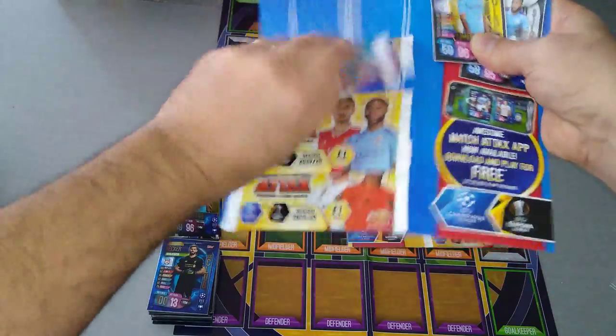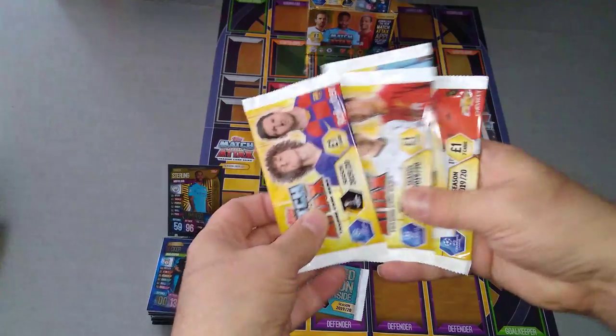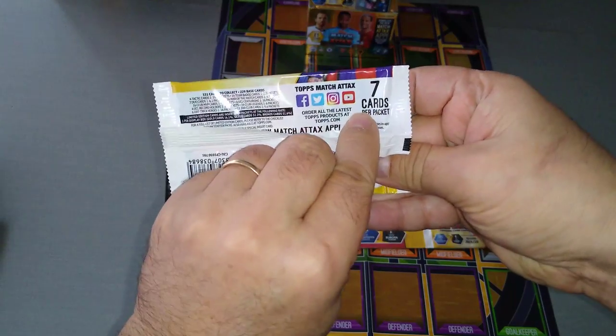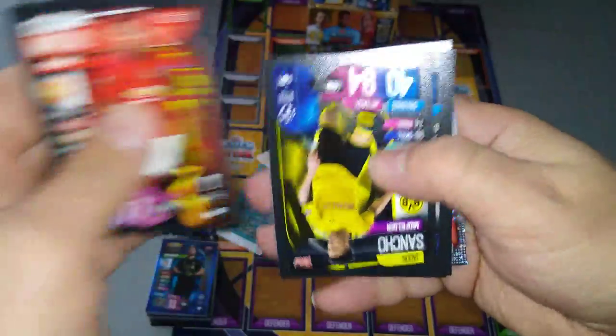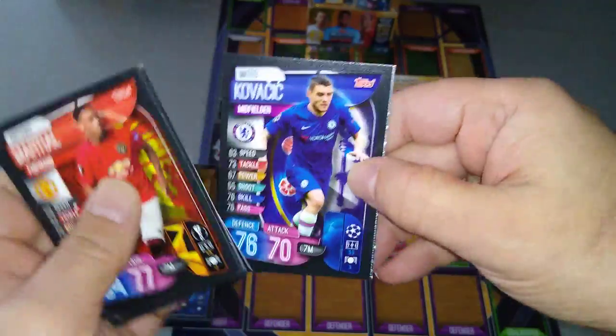Let's pull out the packets. Here we go — that's the limited edition, we'll put it here. Here are our four packets — seven cards per packet. Martial, De Bruyne, Sancho, Skriniar, Lewandowski base card, Kovacic, De Gea MVP.